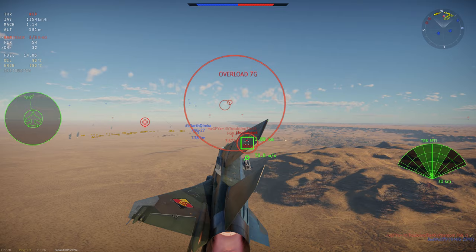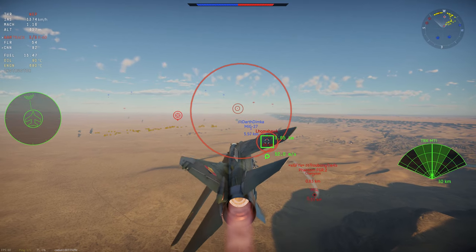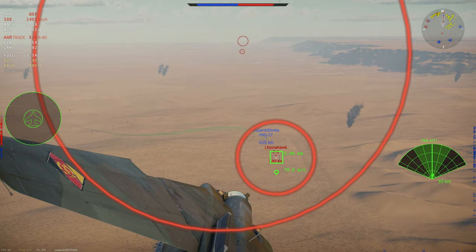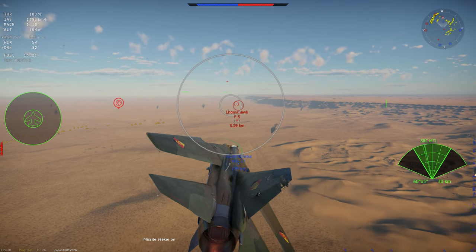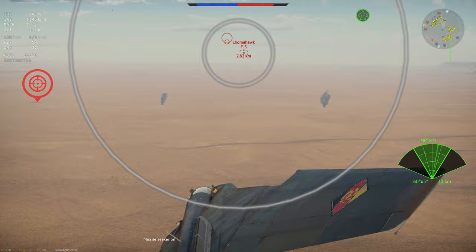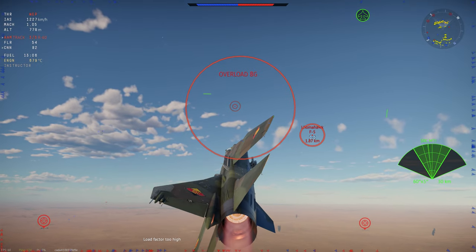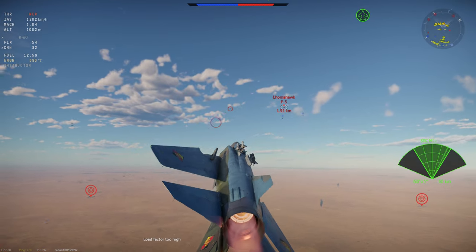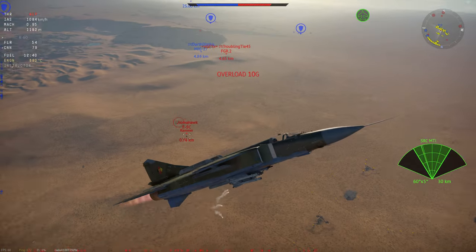Moving on to weaponry, let's start with the radar, which is actually useful on this plane. This is the Sapphire 23 MLA - it has both radar and IRST (Infrared Search and Track), as well as a look-down shoot-down mode, IFF, BVR, and ACM. However, it does not have a pulse-Doppler mode.